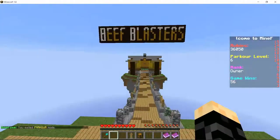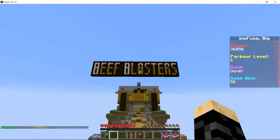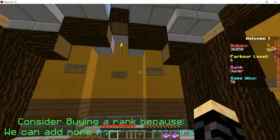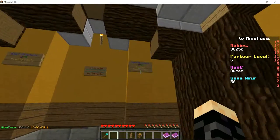Like I said, there are custom plugins, and we have an original minigame called Beef Blasters. It's pretty fun. Come in here and choose a map. I chose Frozen Meat Locker.